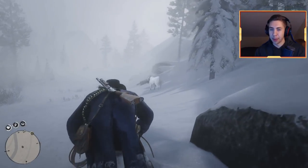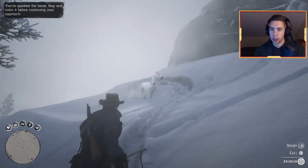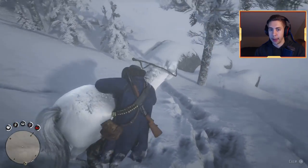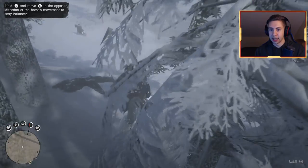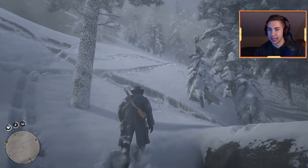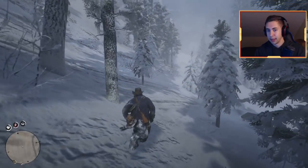We're going to give this another try. Remember, it doesn't matter how many times you fail — all that matters is that you get him, it's not going to affect anything. We spooked him. We're going to calm him down, mount him, and you're going to want to hold down the left analog stick and move it in the opposite direction he is moving. He's difficult, but that's the idea — hold down the left analog stick and move it in the opposite directions that he is moving. Once you stay on him for a bit he'll calm down and then he'll be your horse.